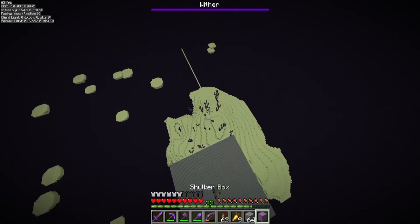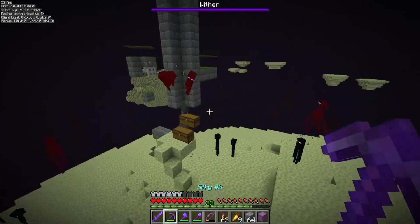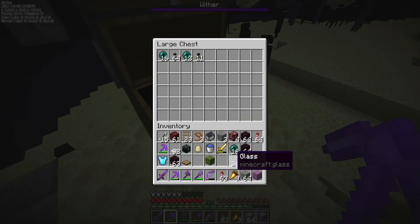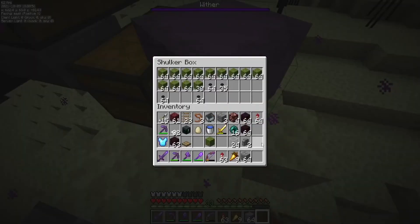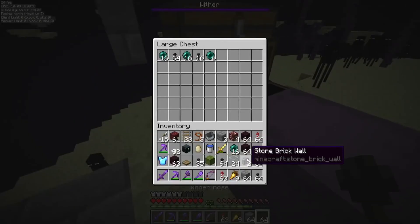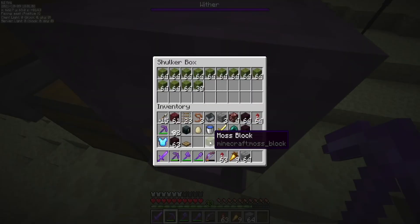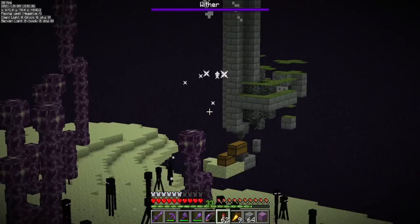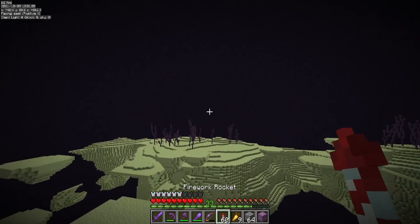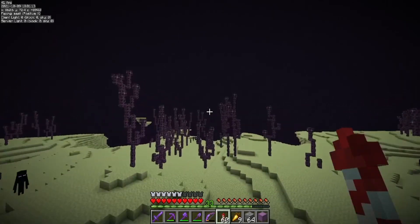Let's hop back down and I'll show you guys just how much we've gotten from this. We've only been up there for a little bit and it was basically empty when I came down. We can drop these off here. This is going to serve as our black dye farm and this is where we got our wither roses. The portal has to be destroyed for that to work, so we have to fly off into the distance to this far-off portal way over here.